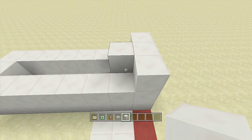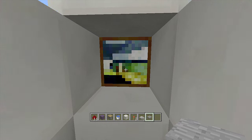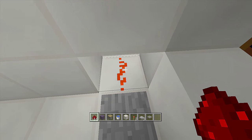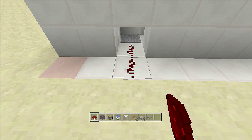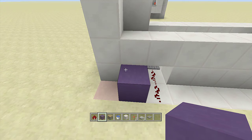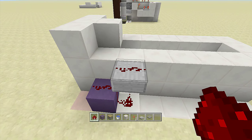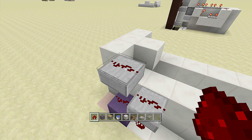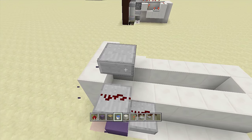To start the redstone, place a stone pressure plate closest to the scanner, then break the block to its left and place a piece of redstone there — when the creeper hits the plate it activates the redstone. Swing to the other side, place another piece of redstone coming out, then at the front of the scanner place a block with redstone on top. Place a slab upside down above it with redstone on top, then another upside-down slab with redstone, then a block with another upside-down slab and redstone on top.